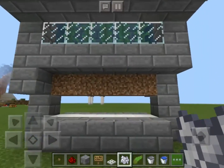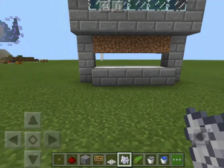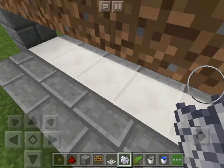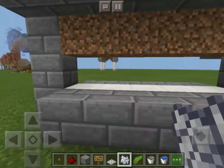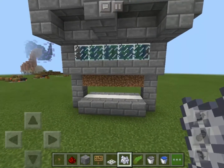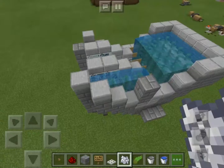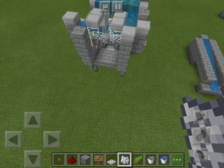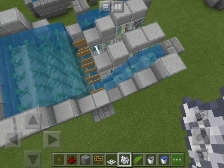This is my final prototype of a kelp farm. Ignore the bottom part because I thought I could put a real hopper mine cart under this, but I just remembered that water makes things float. Before this, I was testing earlier — I used to make an automated kelp farm which uses water flows to break the kelp automatically.